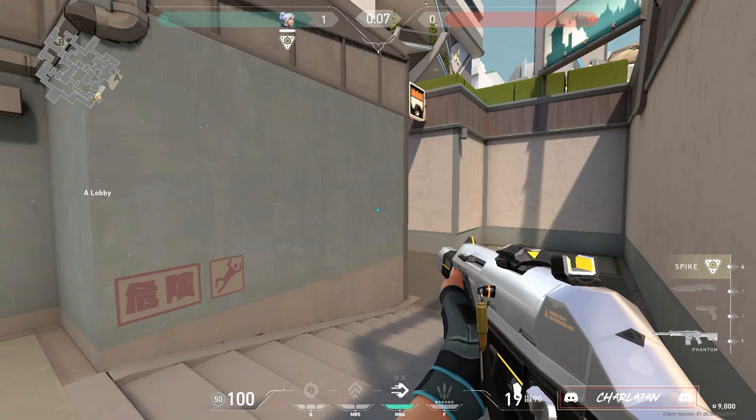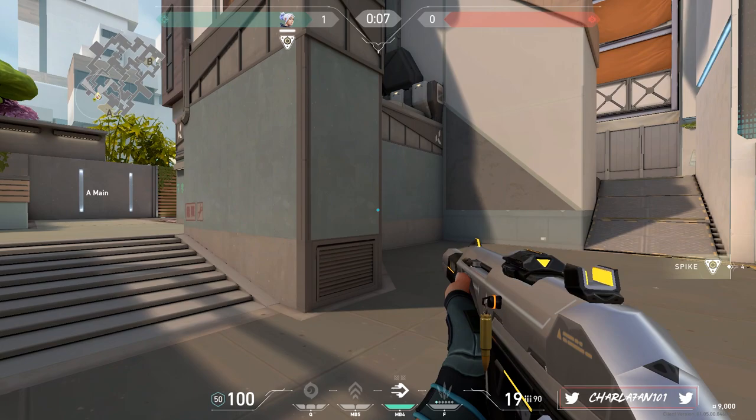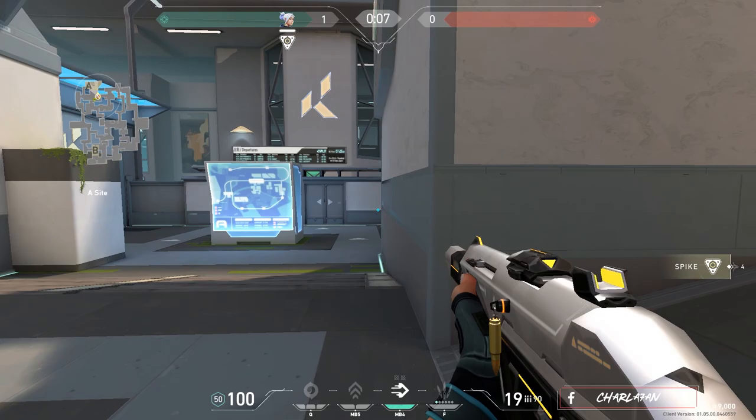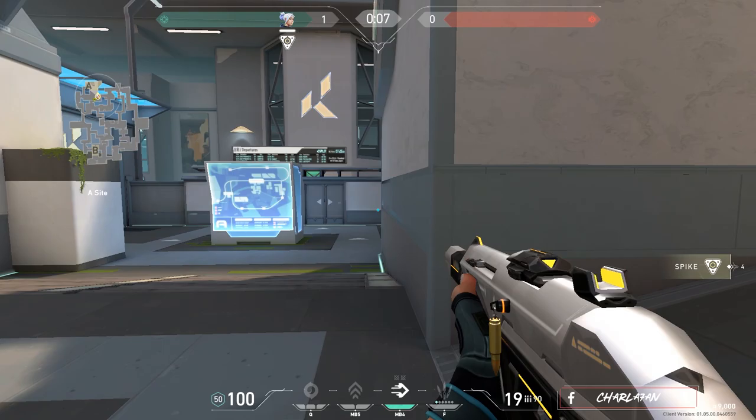Okay guys let's push A site. I'm checking the long, I'm gonna check ramp right now. No one on ramp. I'm checking left site — left site clear. Let's go A long. Screen's clear, heaven clear, rafters clear, under rafters clear. I'm gonna check the bombsite right now. Nobody on bombsite. I'm watching heaven. Side clear.